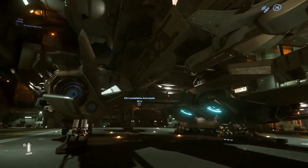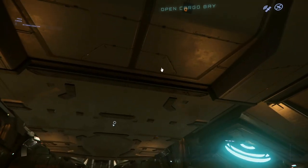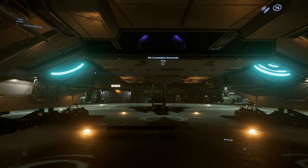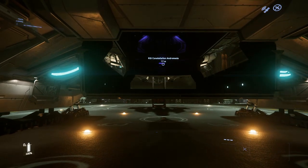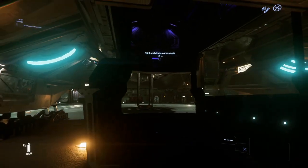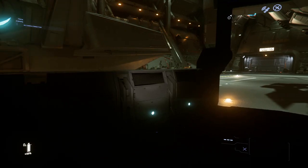Obviously you can fit boxes in it. It can hold 96 units of cargo, which is less than other ships like the Freelancer — the base model or the Max — but it is enough to make a profit and not feel like you're wasting your time while you're doing it.